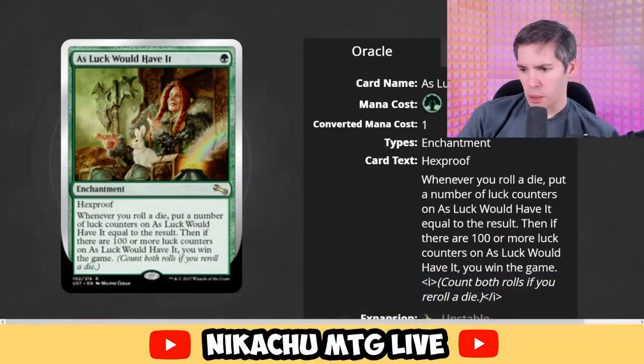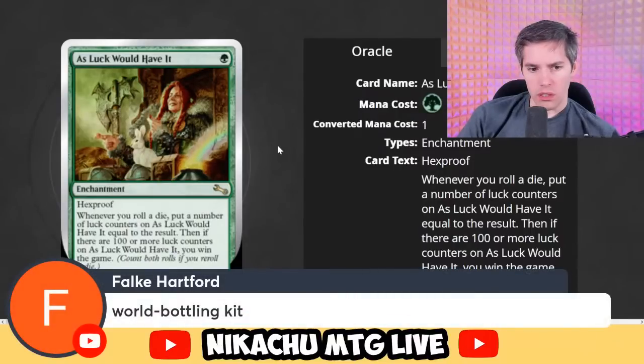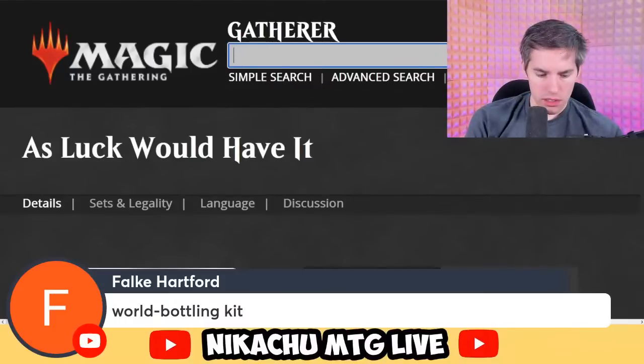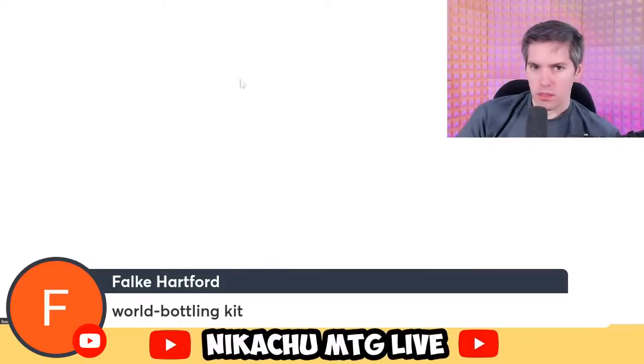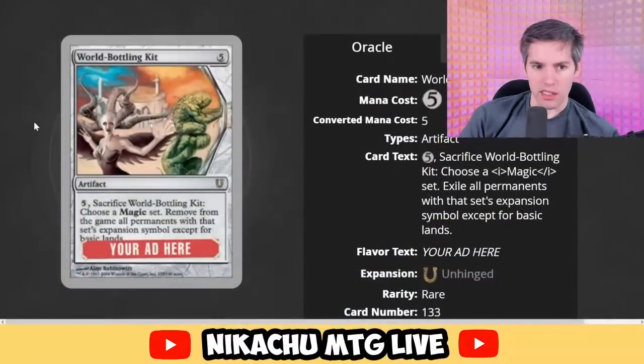We did Very Cryptic Command. World Bottling Kit — what is this? Five mana artifact. Sacrifice World Bottling Kit: choose a Magic set, remove from the game all permanents with that set's expansion symbol except for basic lands. They set the precedent with City in a Bottle. This sort of does actually work.